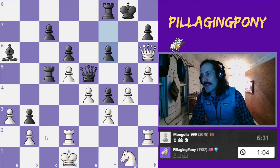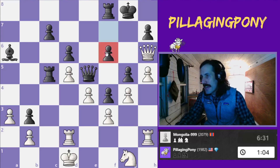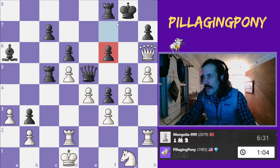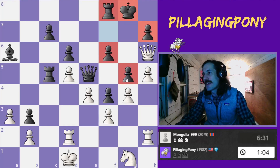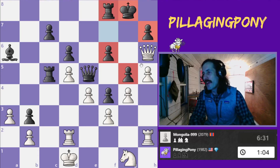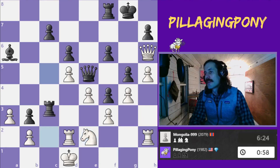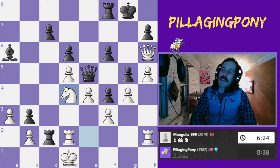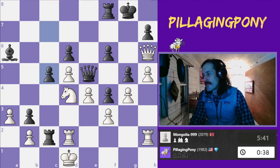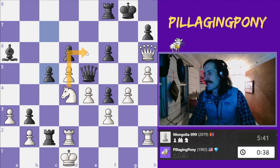A couple more moves later, he locks the coffin on my queen — moves to f6. Now the pawn, the rook, and these pawns are completely locking my queen 100% out of the game with no hope of getting back in. The black queen is free to roam. I try this idea to get my knight over there, but it's just a little bit too late. I have some crazy tactics — if I play e6 here, I don't do that.